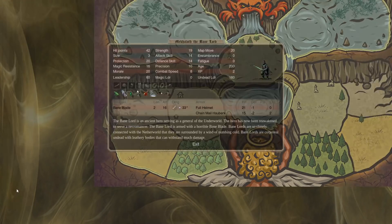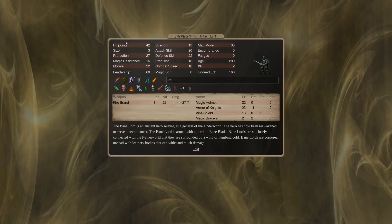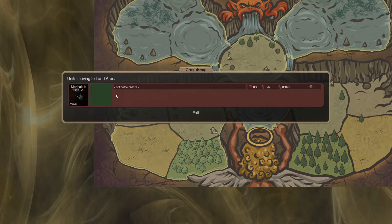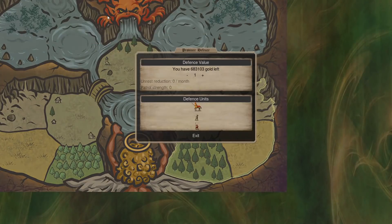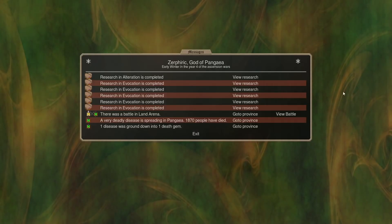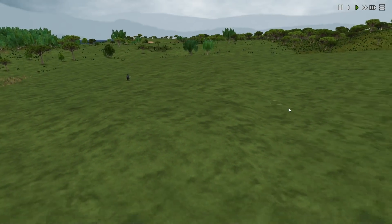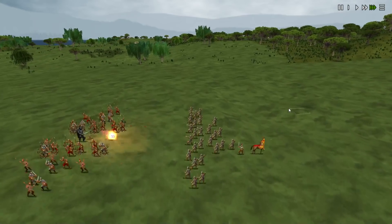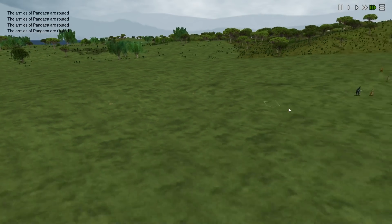Our Bane Lord's right here and we're going to give him this full kit of gear. He's very scary. I'll show you how scary he is by killing a PD dump with him. Bane Lords are pretty good thug chassis. This guy doesn't have regen or any way to deal with chip damage — he's just going to kill everybody here before they can do much damage to him.